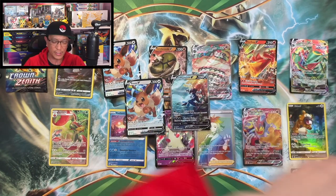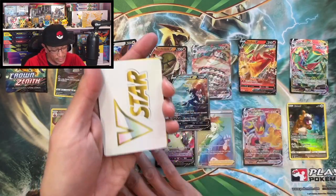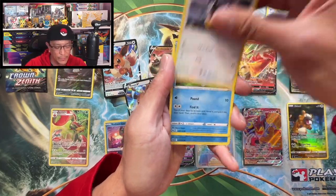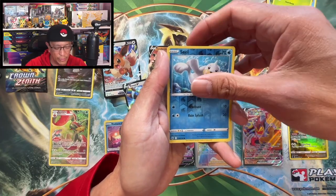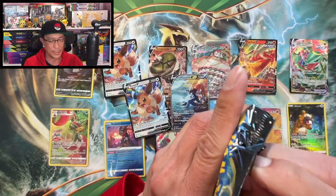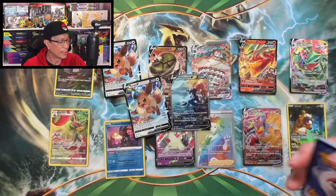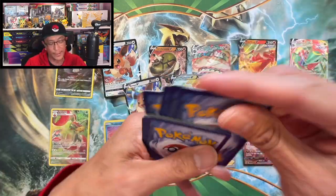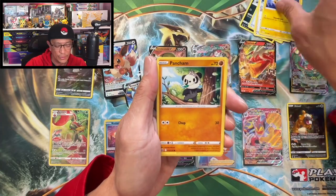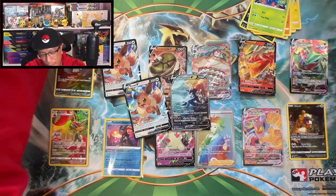These packs are just starting to annoy me — but let's stay positive! V-Star, Crushing Hammer, Luxio, Rescue Carrier, Pawniard, Cricketot — Mr. Mime, Sunkern, Seel — reverse holo, salute holo. Last pack magic — here we go! Can we get some last pack magic for a top chase card? I'll take anything gold right now. Crobat, Ultra Ball, Rancor, Suicune, Shaymin, Pancham, Snorunt, Rockruff, Tangela, Zarude — reverse holo. We got a non-holographic.